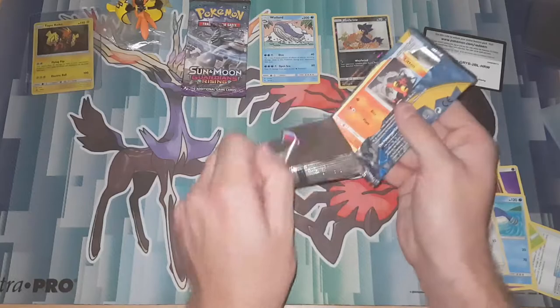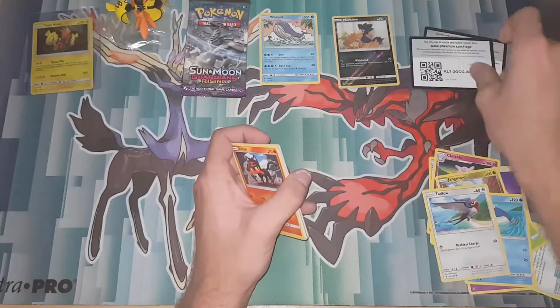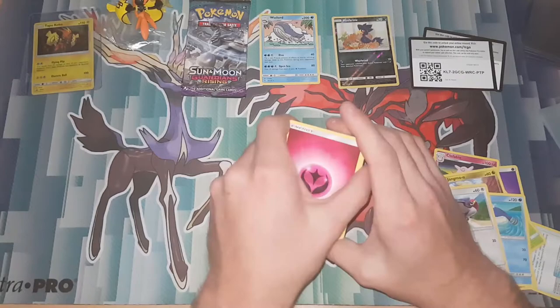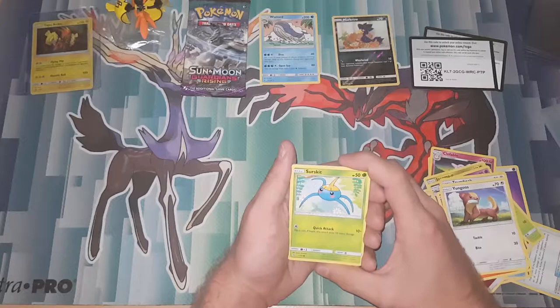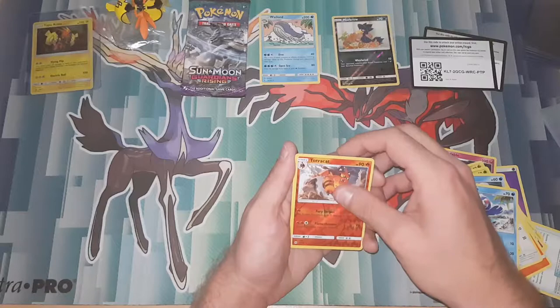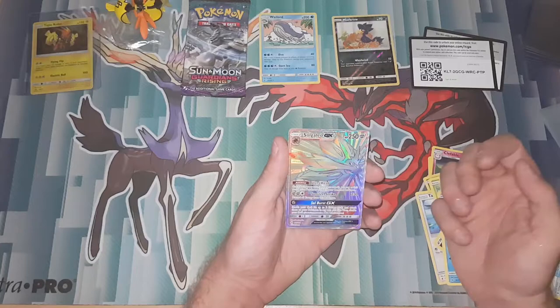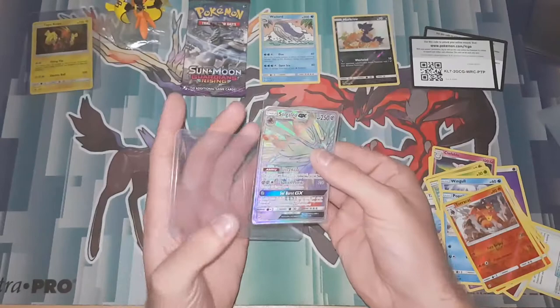Into the next pack which is a Sun and Moon. Straight off we got a Litten. There's the code for you guys — I don't know why they keep switching the codes around, it gets quite frustrating. So we got a Fairy Energy, Energy Switch, Golbat, Trumbeak, Litten, Yanmas, Salandit, Wingull, Comfey. A Reverse Torracat. And oh my god — our first Hyper Rare! A Solgaleo Hyper Rare! Straight into the sleeve, woo! Pulling out all the stops today.